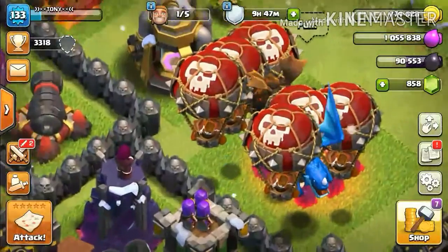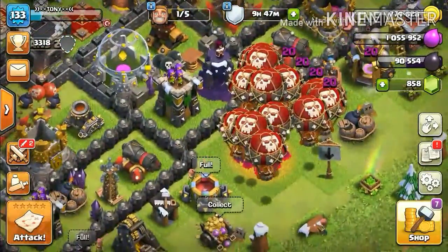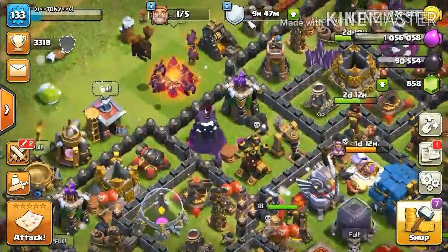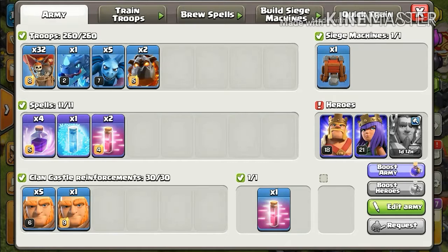In this video we will be talking about how to use this Lava Looney strategy — how to deploy the troops, and where and how you should put your spells. We'll be covering every aspect of this strategy. Starting with the counting ratio of the troops: I have 32 balloons, two lava hounds, five minions, and one electro dragon. Each one of these troops is very important and you cannot reduce any of them.